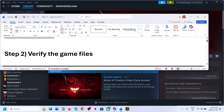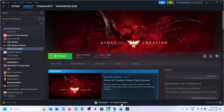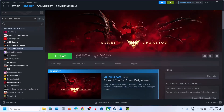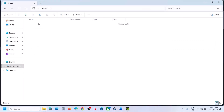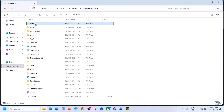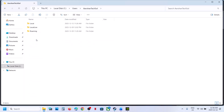Still not working? The next step is to rename the config folder. Before you rename the config folder, note that all saved settings will be lost. To rename the config folder, open File Explorer and go to This PC. Open C drive, then open the Users folder, then open your username folder. Now open AppData — if you don't see AppData, click on View, select Show Hidden Items, and then open the AppData folder. Now open the Local folder.